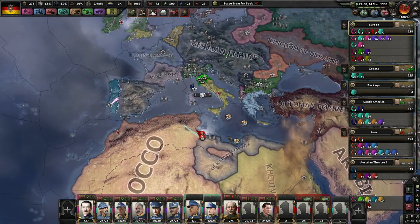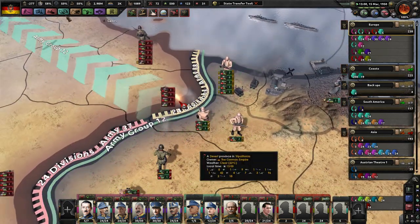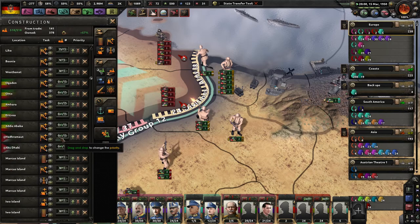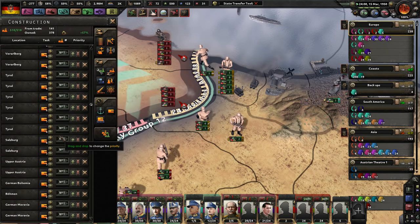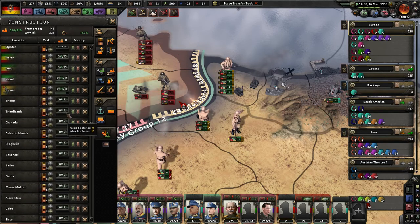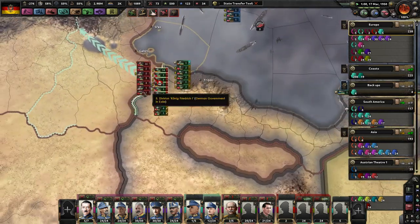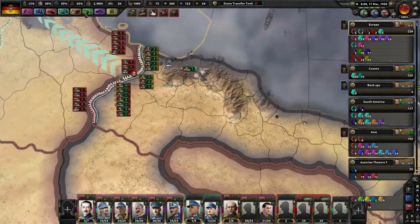Some convoy is trying to get hit. Morocco is going to be a problem, seeing as the infrastructure here is so freaking bad. Oh my gosh — what am I building here? What is this even called? Tripolitania — oh, found it. I will probably have to end up nuking this area.